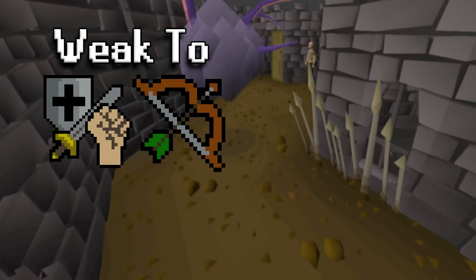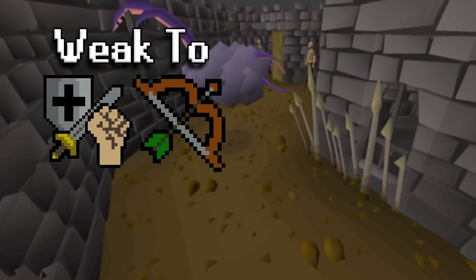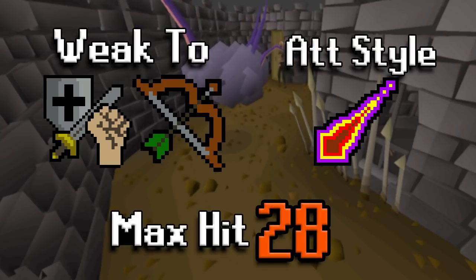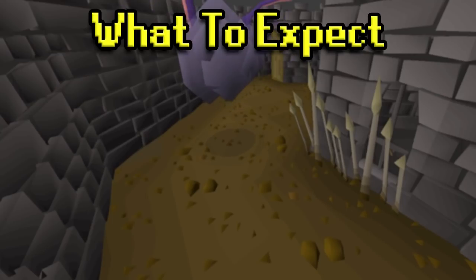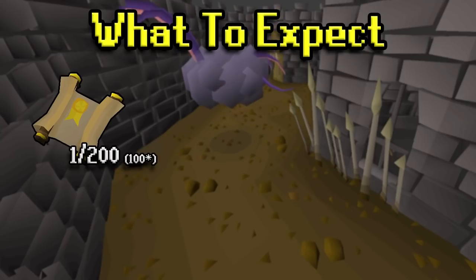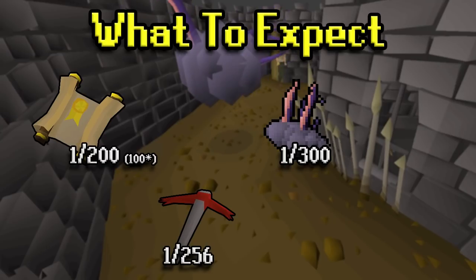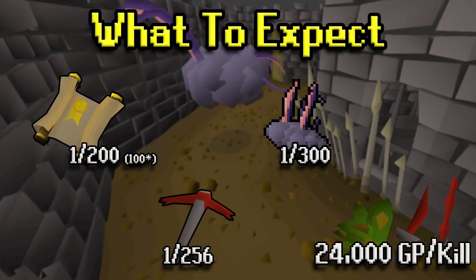For the Chaos Elemental, we'll be using melee or range for our attack style. Its attack style is going to be magic-based — at least that's the one we're most fearful of — and its max hit is a 28. As far as what we can expect: an elite clue is a 1 in 200 drop, or 1 in 100 if you have a ring of wealth imbued. Dragon pickaxe is a 1 in 256, which isn't too bad for a pretty pricey drop. The Chaos Elemental pet is a 1 in 300 — really, really good, and a lot of the reason why people come here. Overall, you get about 24k GP per kill, which isn't terrible, especially for a mid-game boss that is safe-spotable.